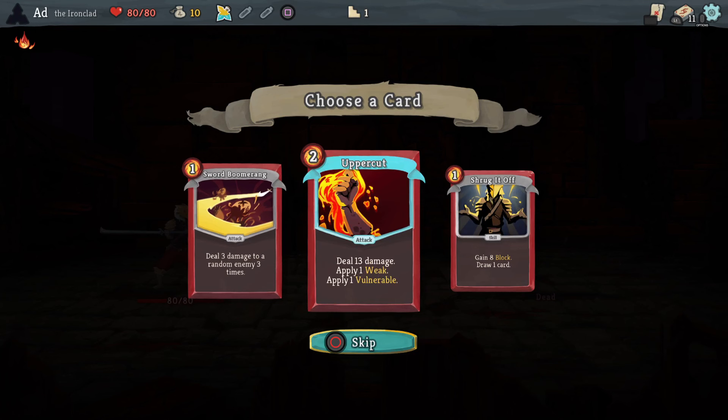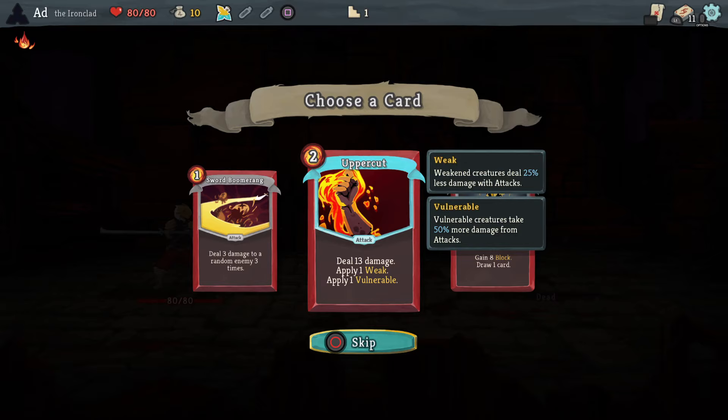Now we always want to be bearing in mind we've got the bomb, so I'm going to go for a defensive deck. Because I won't have energy until Act 2, the Uppercut — although it's got the weak on it which makes my blocking good — they're going to fight with each other. So let's go for Shrug It Off; we'll try and get that upgraded.